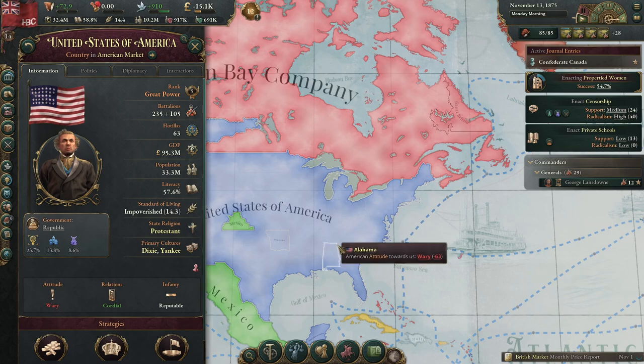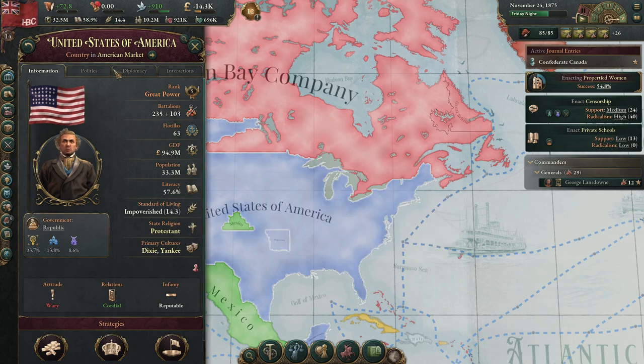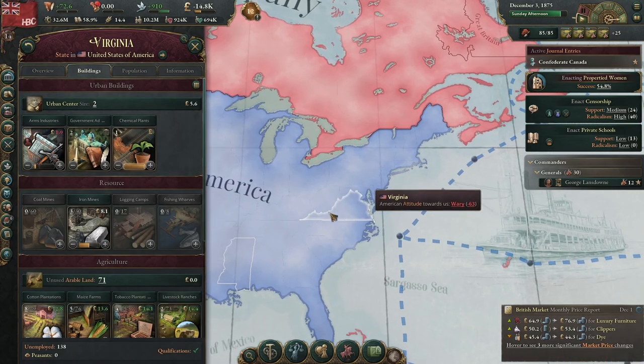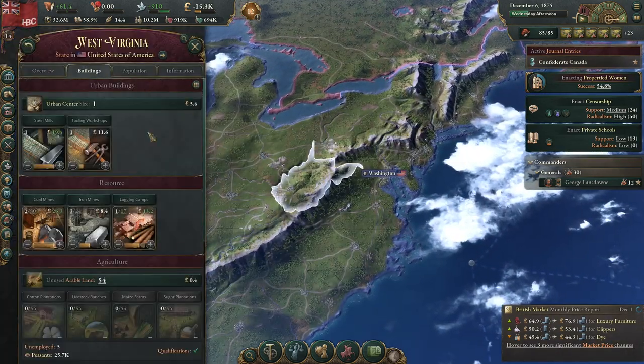235 battalions. We're going to need a great power to help us break the US, barring obviously a civil war. They have a professional army, meaning they can just build as many barracks as they want.